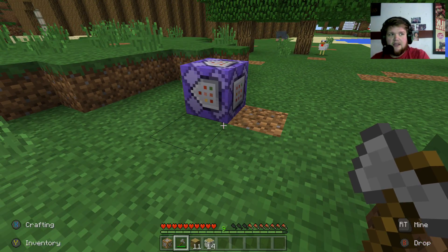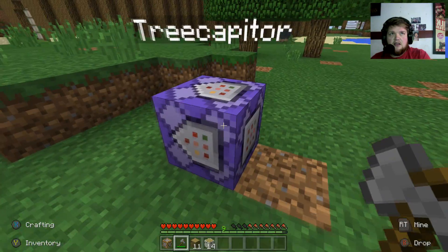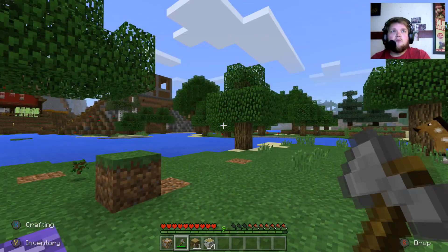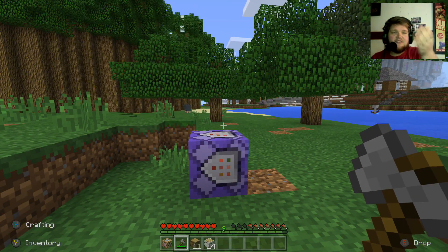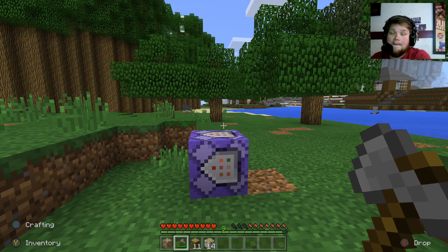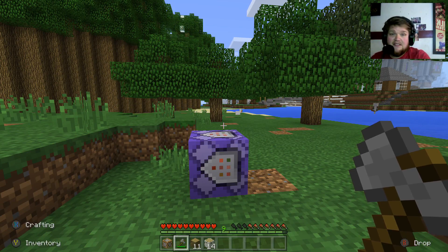The only one it struggles with is acacia, just because of its different shape — it can be a little glitchy with that one. But there you go guys, that's the Tree Capitator command. I hope you enjoyed it, don't forget to like, comment and subscribe — it'll help me immensely. See you in the next video!